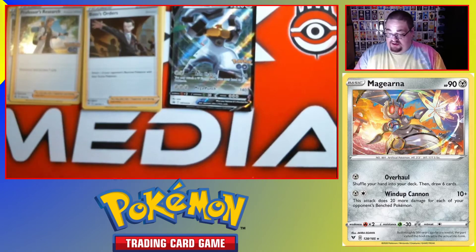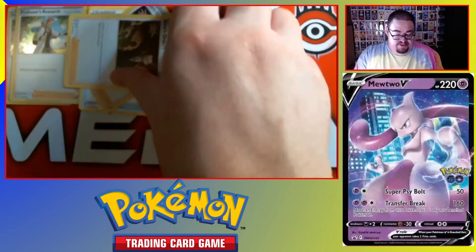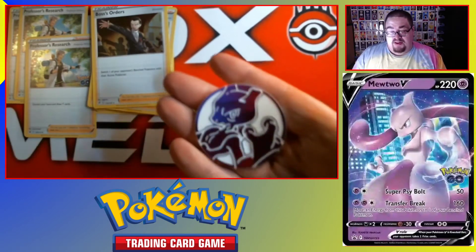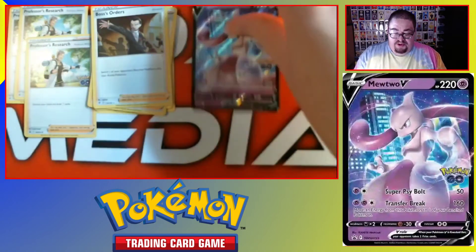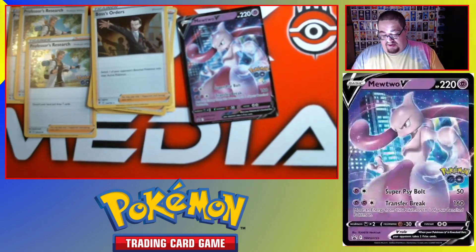Let's go ahead and put these back in here and check out the second deck. Now this coin is absolutely perfect — look at that, that is beautiful. Alright, we've got Mewtwo V. Conditions, counters, stuff to play with. Now let's go to the deck.